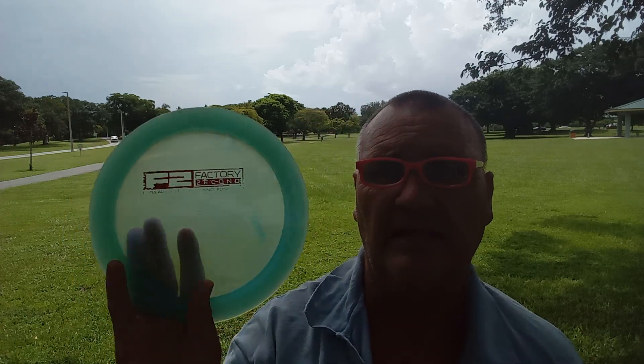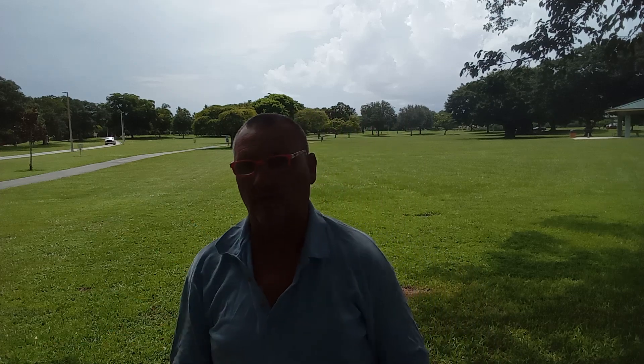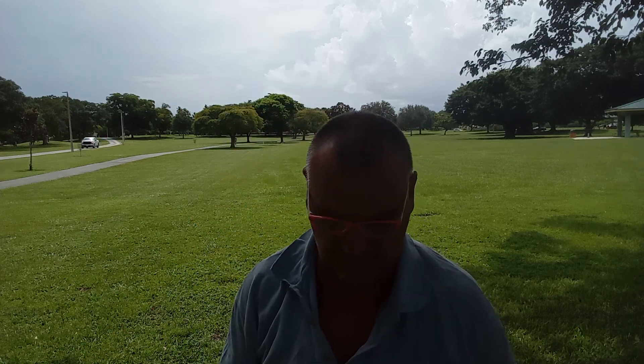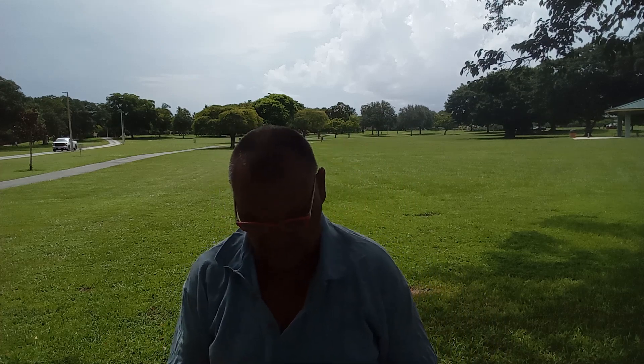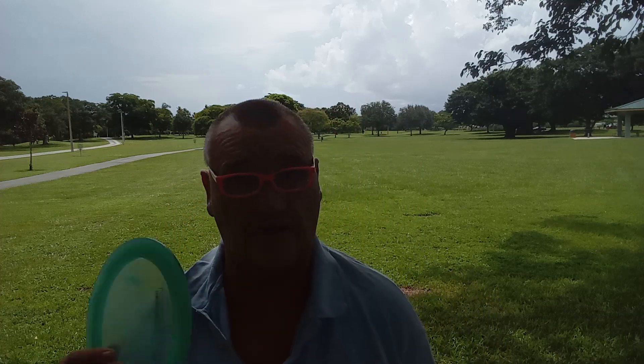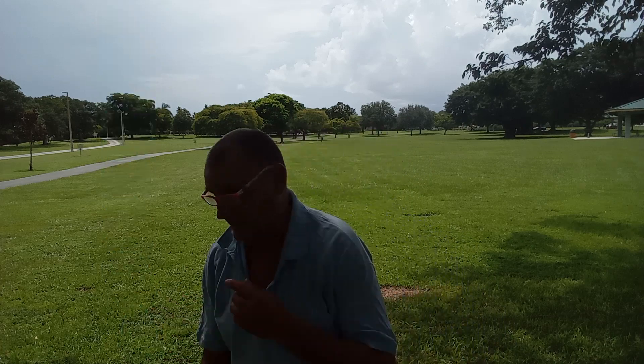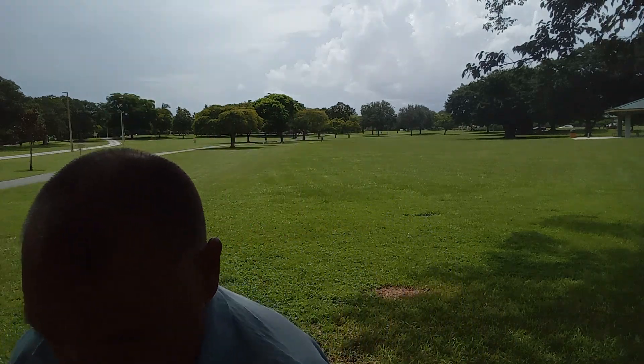This is a Colossus. It is champion plastic, which means you can see through it — it's a little different. I don't do these very well for whatever reason. This one is extremely heavy; it must be a 175. These are hard to throw no matter what. There are quite a few of them in here of different sorts, including some non-Innova discs. So we're going to go ahead and get into it.